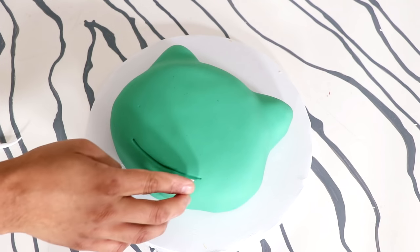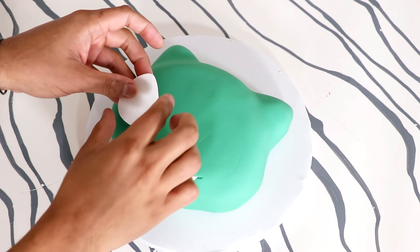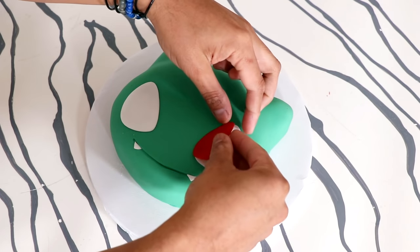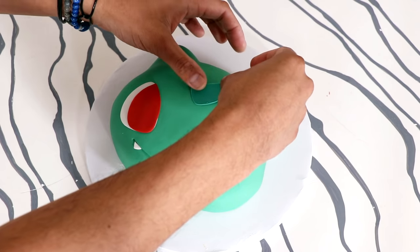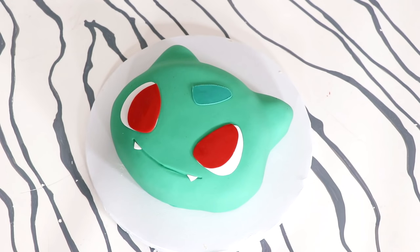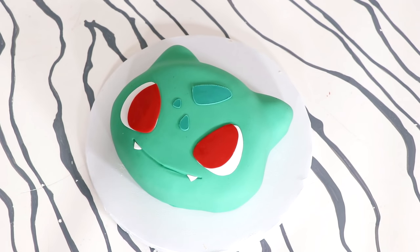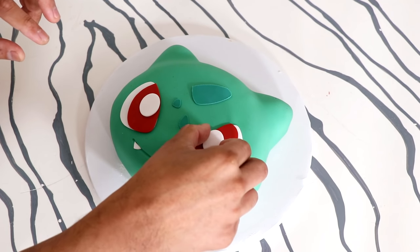Using the same fondant tool, I gave Bulbasaur his smile and added two teeth at the end. I created Bulbasaur's eyes with white pieces of fondant and applied them with some magic sauce. The thing I love most about Bulbasaur is the red in his eyes — red usually looks demonic or evil on characters, but with Bulbasaur it just looks cute. There are so many elements that could look scary, yet they found a way to make it adorable. I gave him some catch lights and then some spots too.